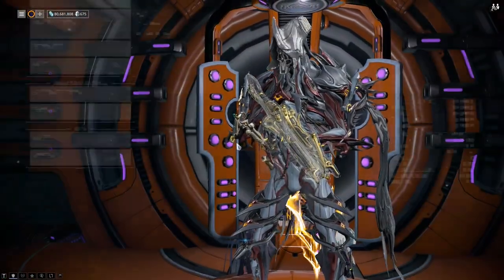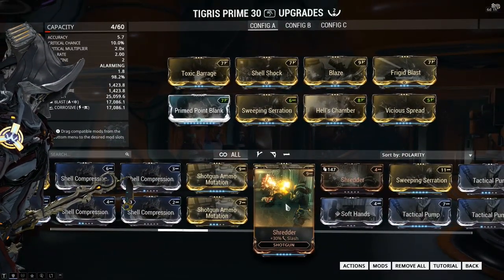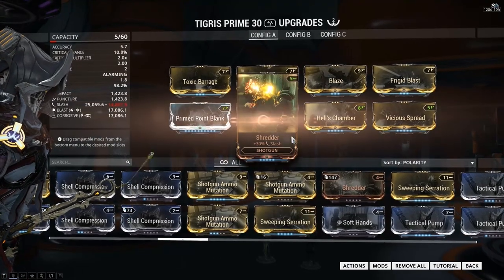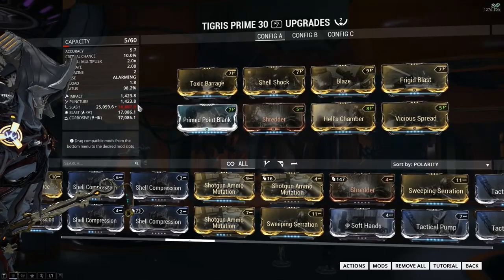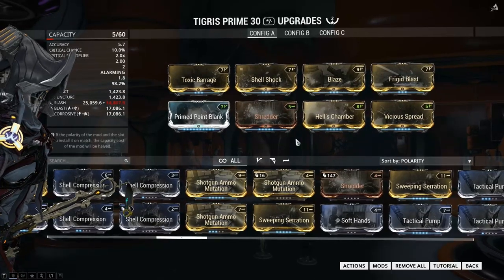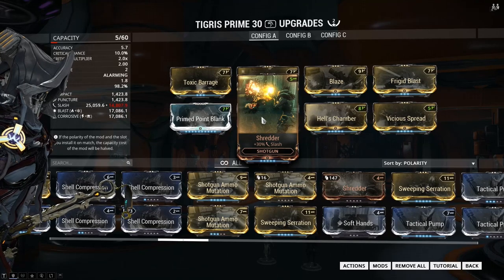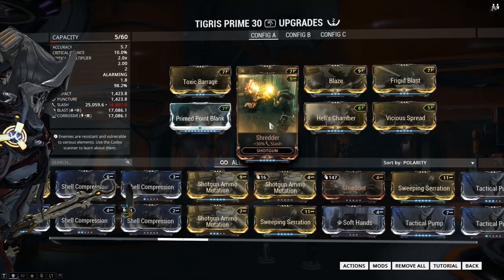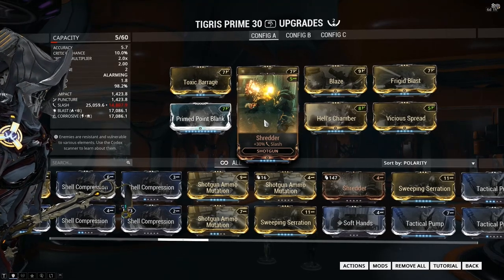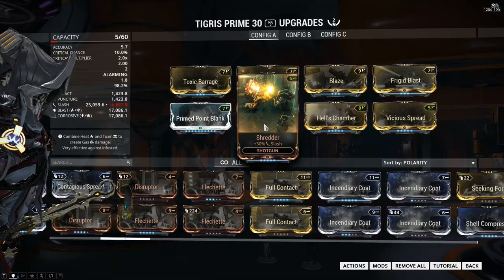Then you look at things like the shotgun base damage mod — I'm actually looking for Shredder here. It's 30% slash damage, and you throw it on there and you'll have a total of 14,807.9%. This is where I did not realise that was a thing. I thought Shredder was a 90% or 60% damage mod, but turns out all physical damage mods on shotguns are 30%.